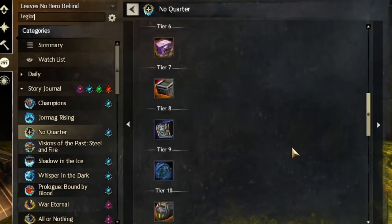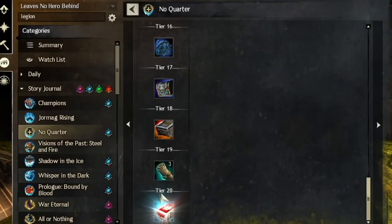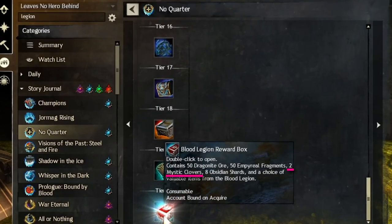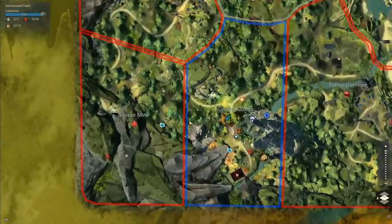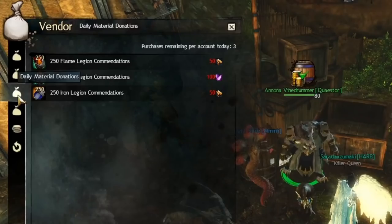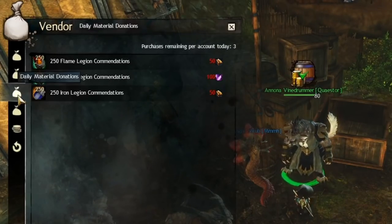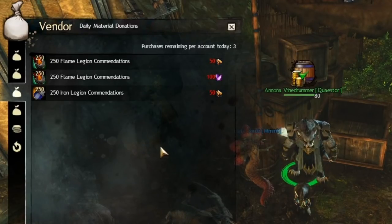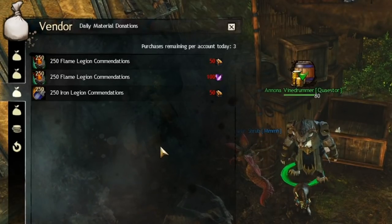Similar to the reward tracks, the Legion reward boxes from the repeatable achievements in Drizzlewood can give clovers. I highly recommend visiting Drizzlewood daily for a few seconds to do the trades at the Quastar. It takes very little time and progresses you toward the next clover cache and many other rewards on the way there, such as a box of 100 blood or a box of 100 ore, etc.